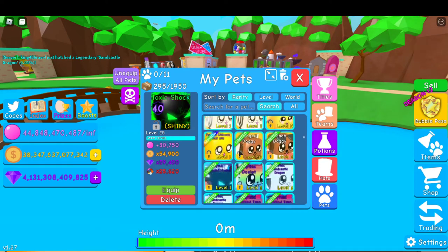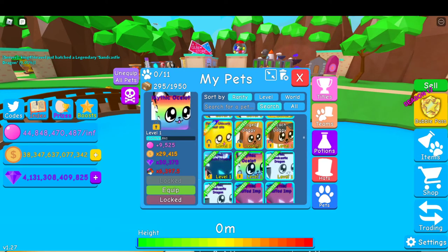Alright, I have a bunch of pets. Mythic Fossil — that's around 300, probably. That is a Mythic tier 2. Mythic Element Hydra — I'm going to say 50.